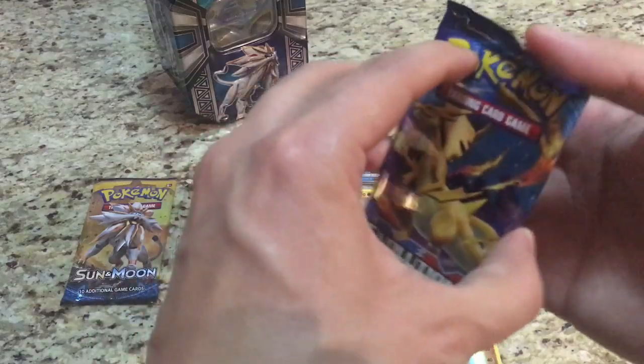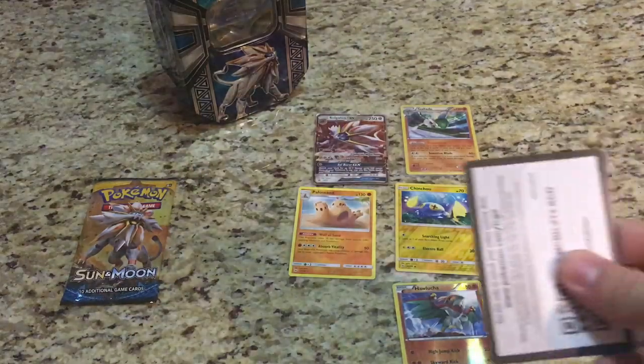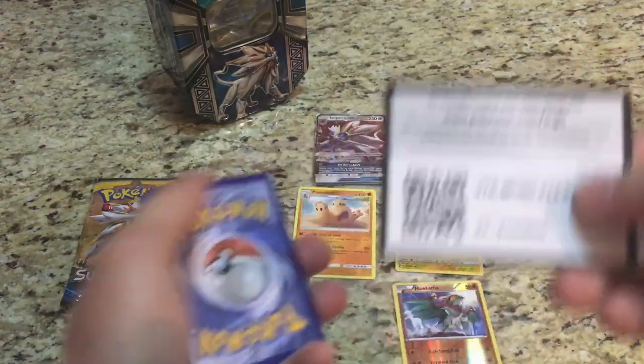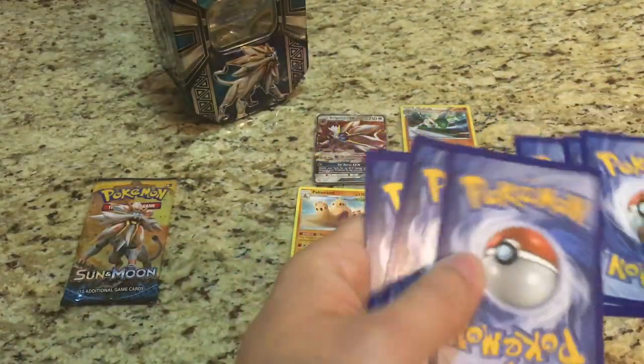Alright Evolutions — Charizard, come on, let's get something good! Evolution code for you guys.